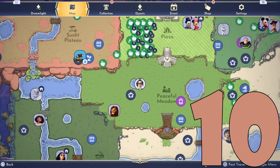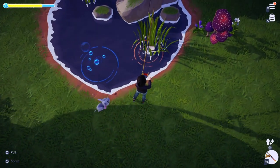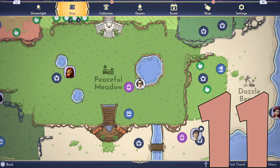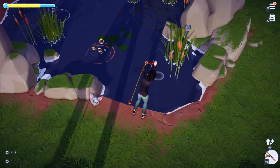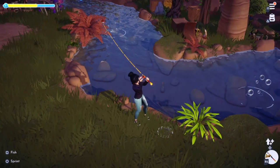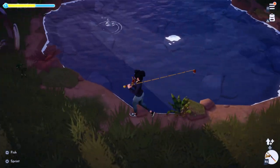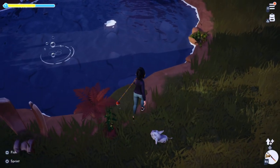Number 10 is in the peaceful meadow on the left hand side of the map where those two small ponds are — it's going to be in the uppermost pond in the little weeds that are in the water. Number 11 is going to be across the peaceful meadow in the larger pond at the very bottom. For number 12, head up to the sunlit plateau and it is going to be in the river that snakes around the middle, at one of those tip points kind of in the middle of the river. For number 13, we are just going to cross the sunlit plateau to that larger pond, and at the bottom right hand tip of that pond is going to be the 13th emerald bottle.